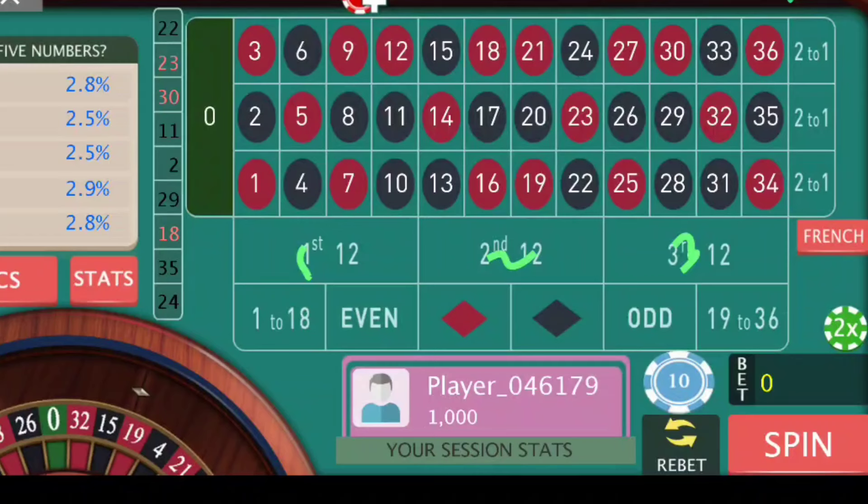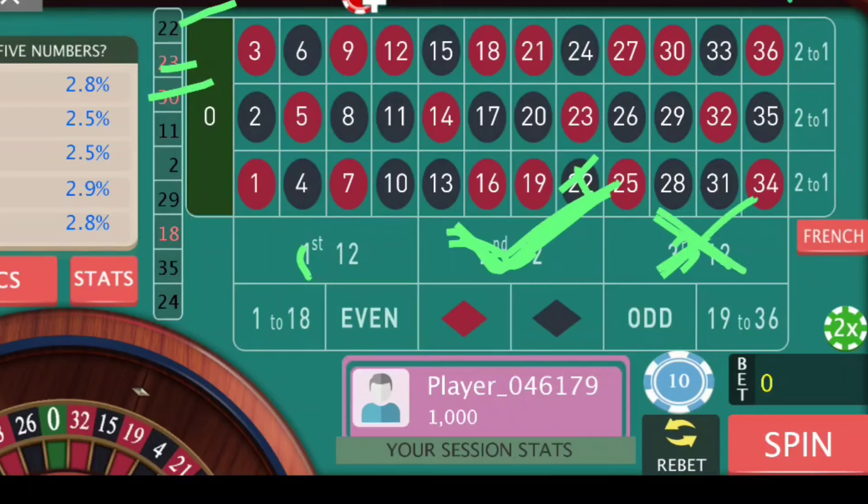What we can do is go with the last number — the previous number 22 — and cover that. So for 22, we will cover this area, the second dozen. We will leave the next immediate number, 23, which is also in this area, and leave number 30. We will not bet on the next immediate number; rather we will bet on the opposite number. So these are the two positions. After every spin, we have to choose the position.